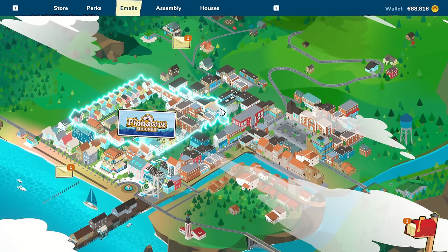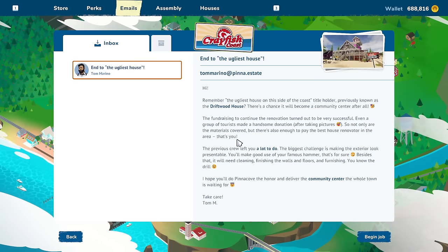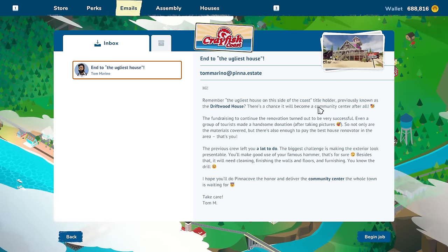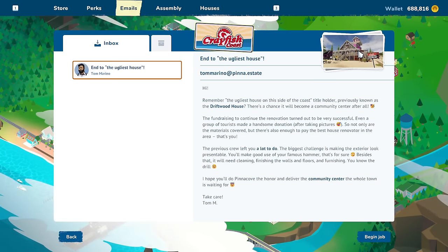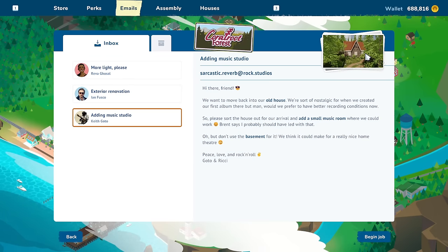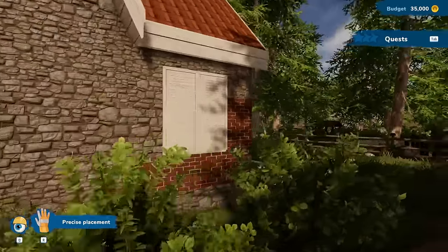I didn't get an achievement for doing... Oh, is this the Driftwood house? Chance it'll become a community center. We gotta do the... Oh my God, is that on top of the house? We're not doing that yet — that's probably gonna be the last mission. There is a new one here now. Oh, look at the little tiny cabin in the woods. I like this. I didn't even read it. I legit didn't even think about reading it. We're not changing the texture of the house outside.